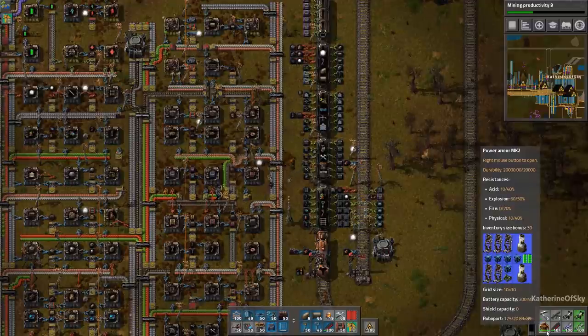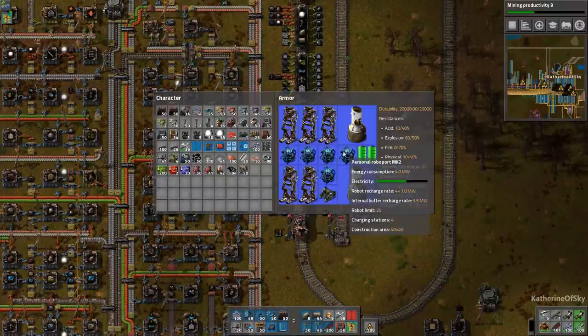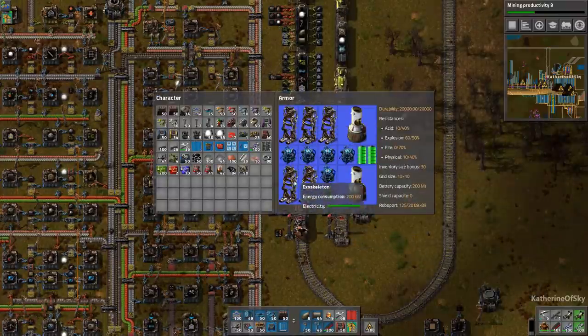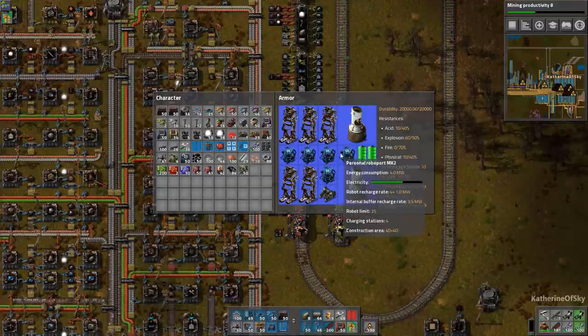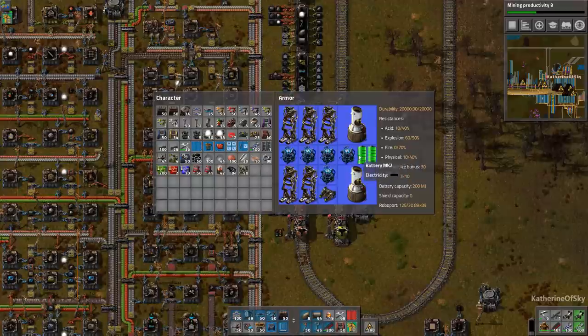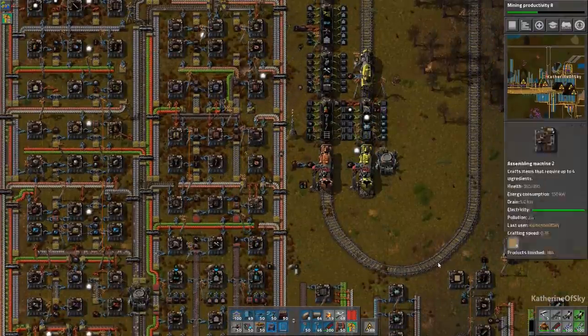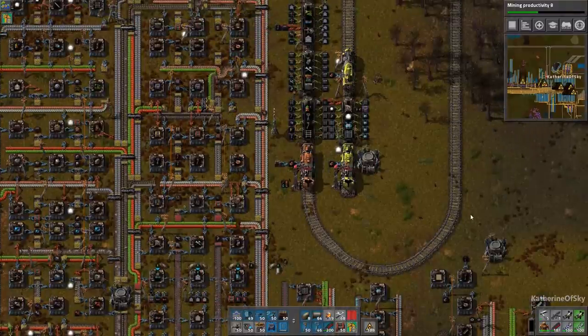The batteries charge extremely slowly - it's probably charging all of the things at once. All of the exoskeletons need to be powered, the personal Roboports need to fill up on energy as well, and the batteries tend to get charged last. They output only 750 kilowatts, so it'll take a while, but you'll see the amounts in the battery rising slowly.